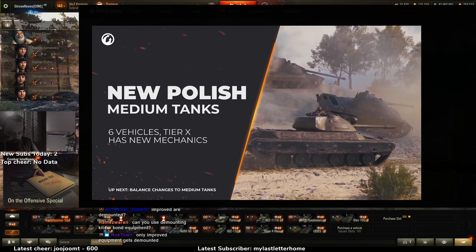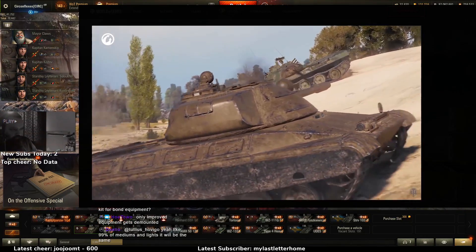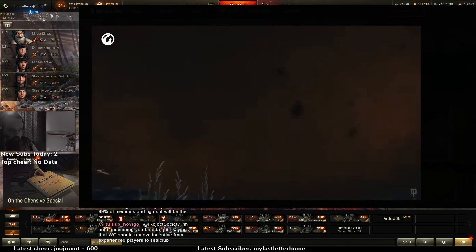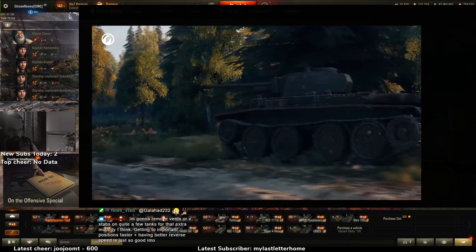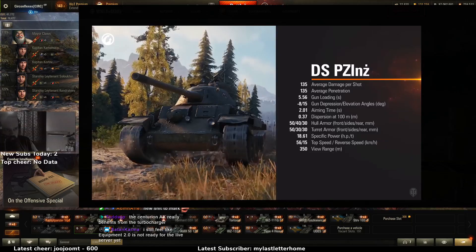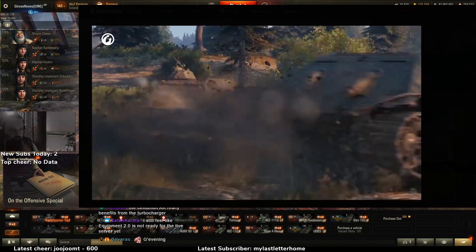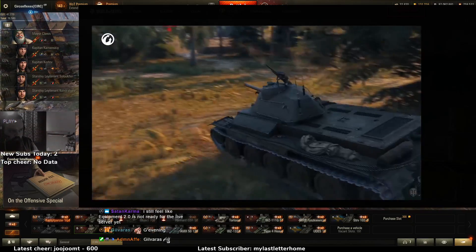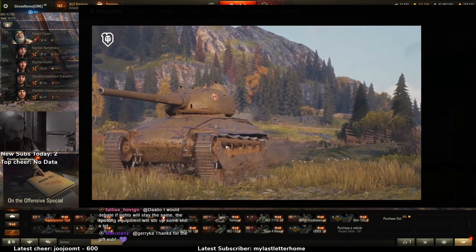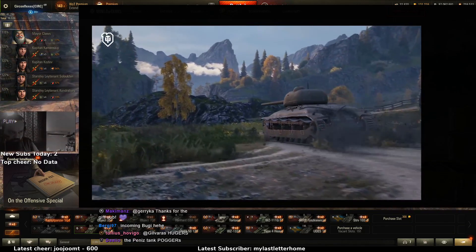The new Polish medium tanks are the stars of update 1.10 — six vehicles from tier 5 to tier 10 ready to blast onto the battlefield. The branch starts from the 14TP. The first new vehicle is the DS PZ EANS at tier 5 — it looks and feels like the Soviet T-34 but has the gun of the 25TP with good penetration and high damage per shot. It's a great beginning to a great path.